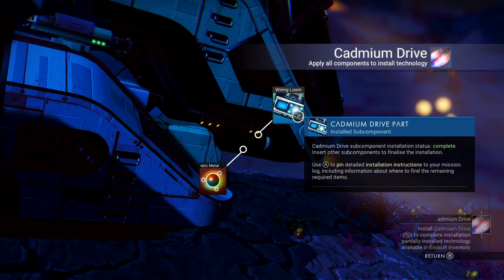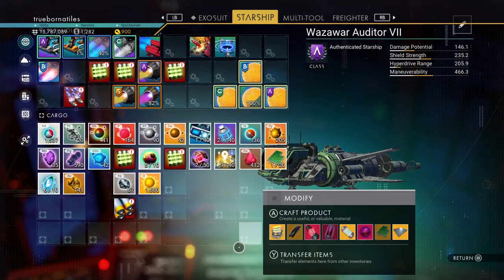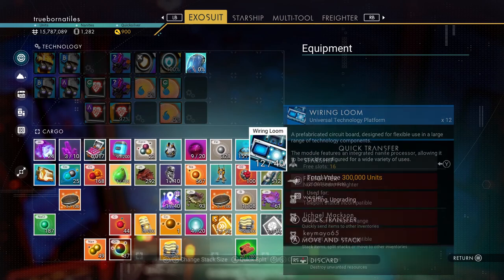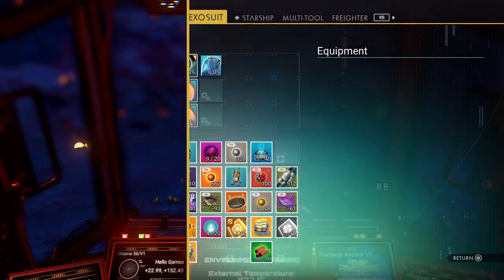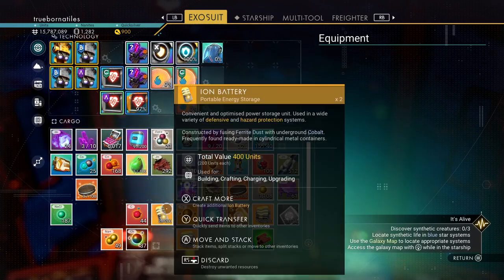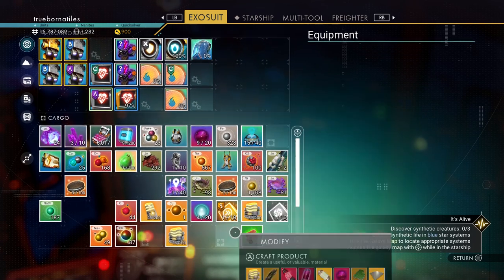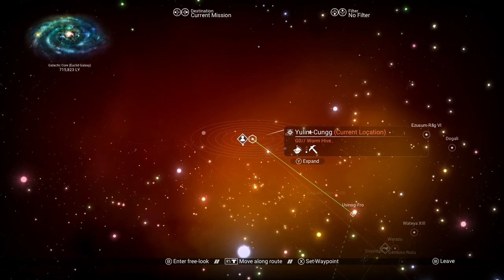Sit notch — thought I installed it already. Alright, now we can travel to the next sun places. Need to go to a red star planet.